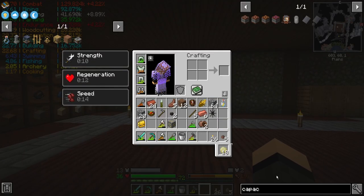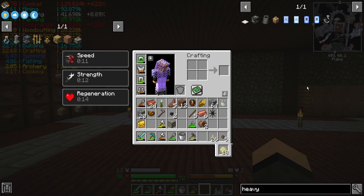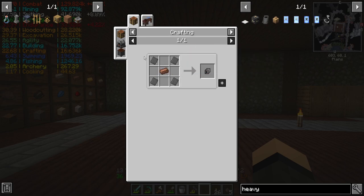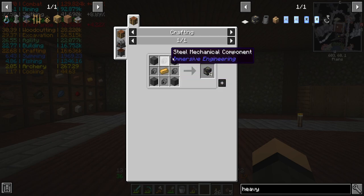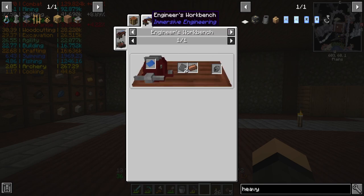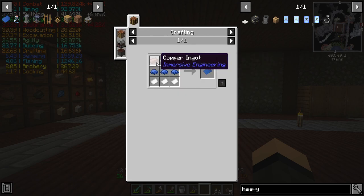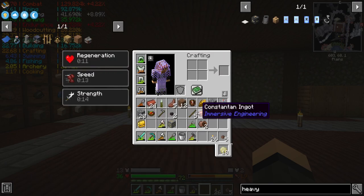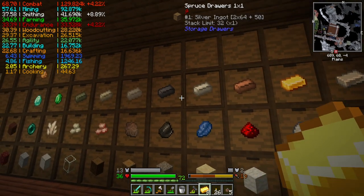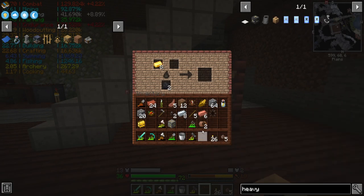I should probably make a press because that'll save me a lot of resources going forward. I'm going to need first a heavy engineering block - four steel sheet metals and four steel mechanical components, which is four steel plates each. That's 20 plates. I do have an engineer's workbench where I can cut the steel production in half though, as long as I get this engineer's blueprint crafting components: steel, iron, aluminum, copper, three blue dye, three paper. And then I need electrum in the middle, which is a gold and silver alloy. Five, six, seven, eight.